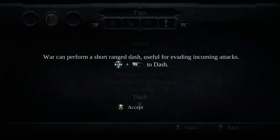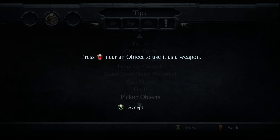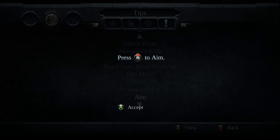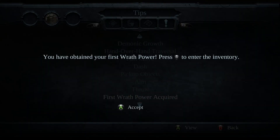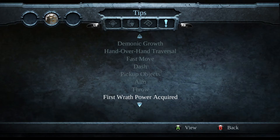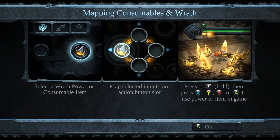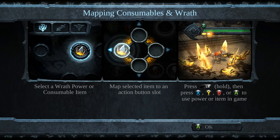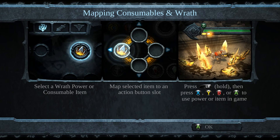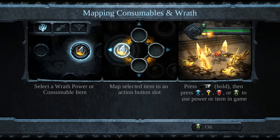RB plus dash to traverse. Be near an object to use it as a weapon. Right stick to aim, right trigger to throw. We've already been in the inventory. Select wrath power or consumable item, map selected item to an action button slot. Hold left bumper, then press X, Y, B or A to use power or item in game.